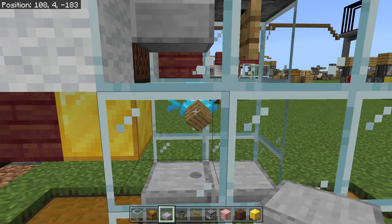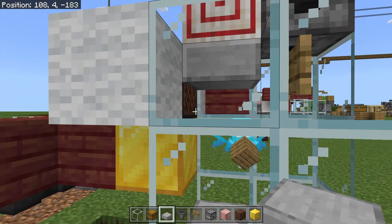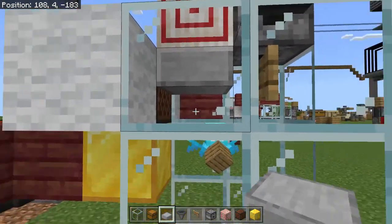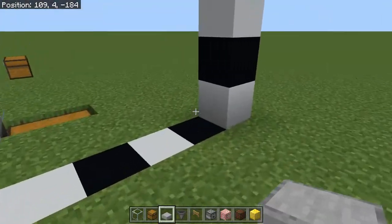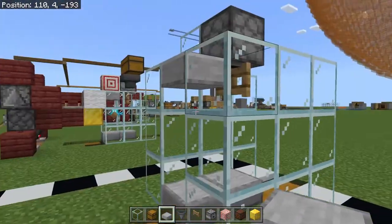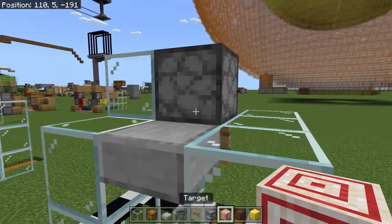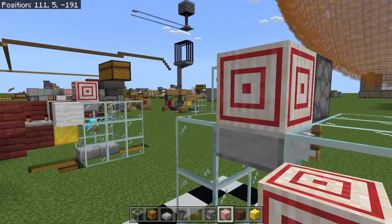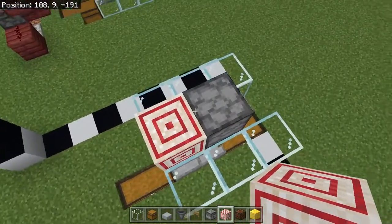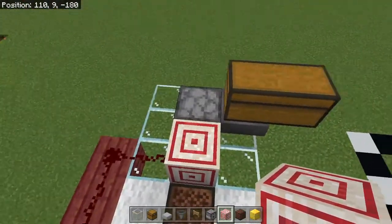I'm not sure if it's a pathing problem, but the allay is still able to respond to the note block, and because it stays here, it's always throwing the items in the spot they need to be in order to be picked up properly. From there, we can put in our target block — this is kind of optional. There are different ways you can run the redstone to power this dropper.